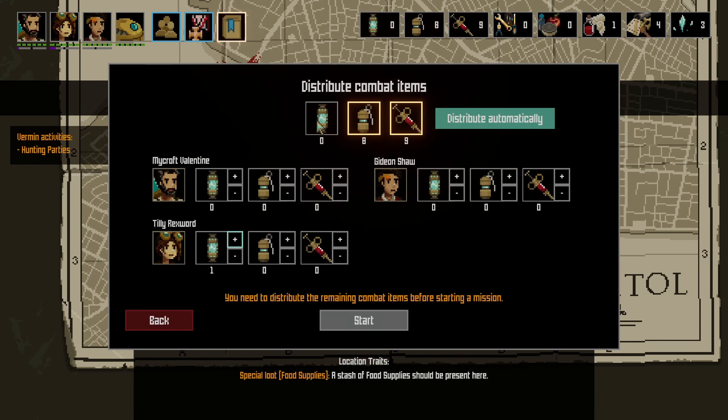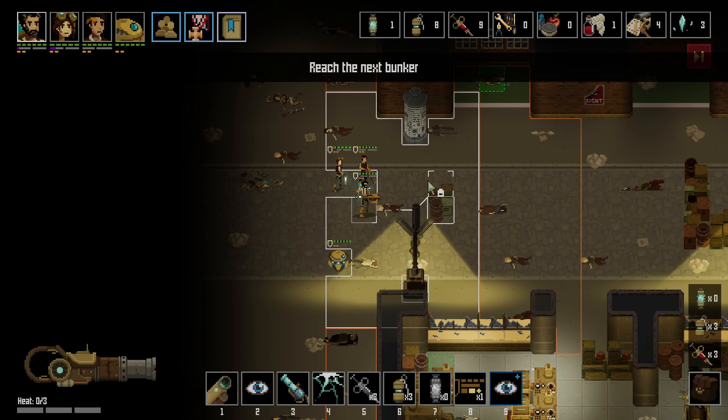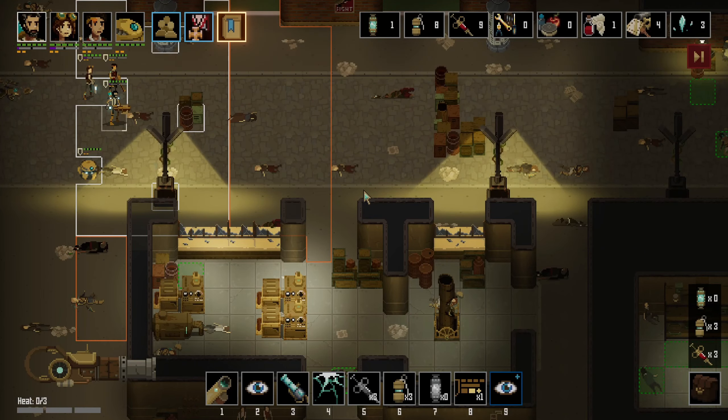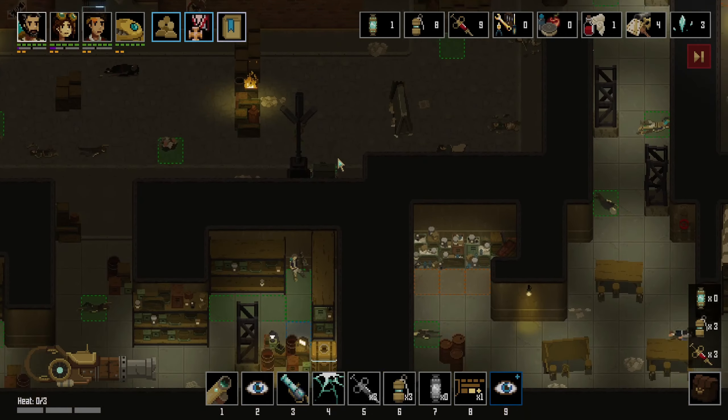We'll give Tilly our only core because she's normally out there moving and shaking. Toss everybody a couple of grenades — we found three of them on that scientist's body last run. Our modifiers are hunting packs, so we unfortunately should expect reinforcements to flood onto the map much quicker than they normally do.